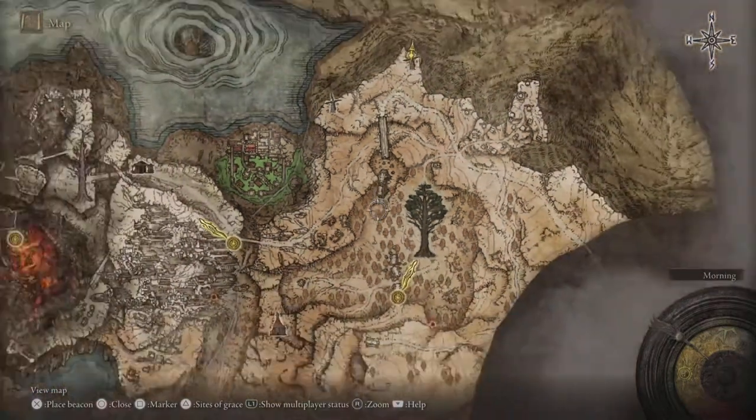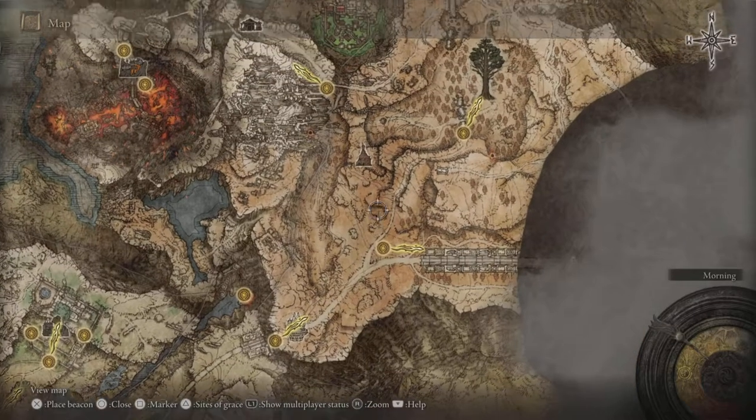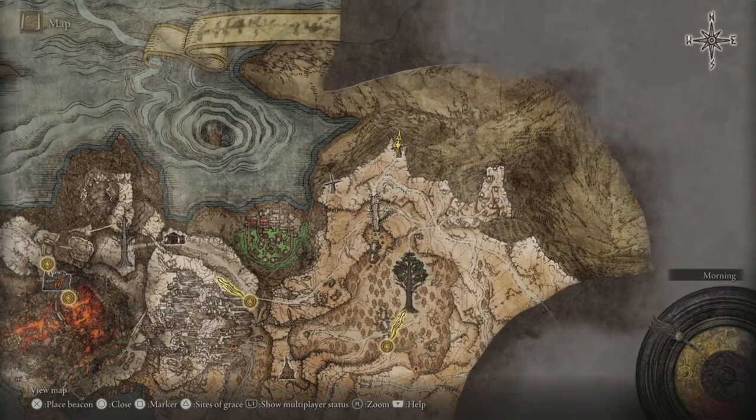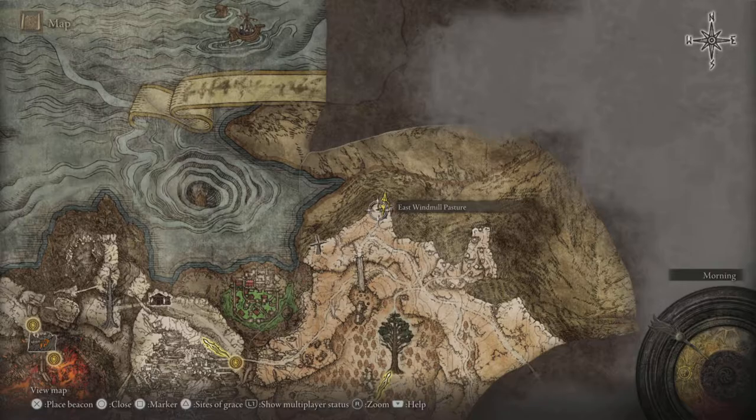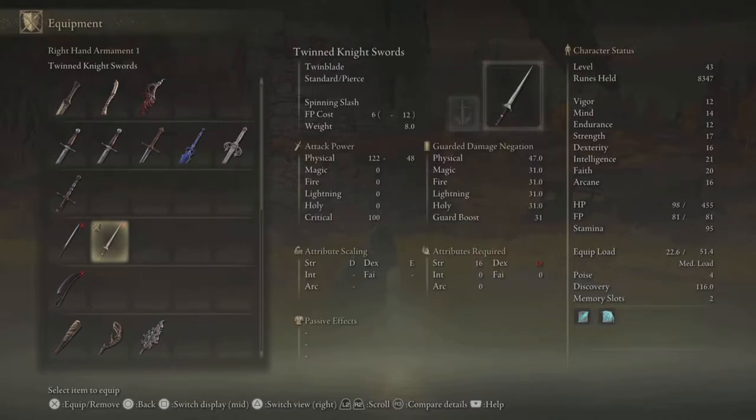This is the area that we're going to be travelling to and I will show you the route on our way up. So you start from the gate, you work your way up and you go to the broken bridge which transports you over to these two windmills. You want to go to the right windmill and you'll end up getting this twinned knight sword as well as this noble outfit.